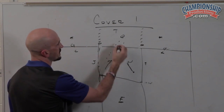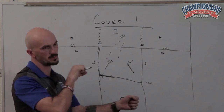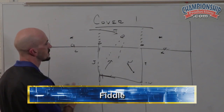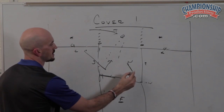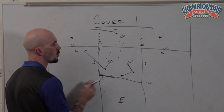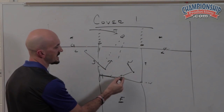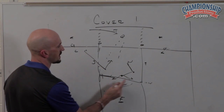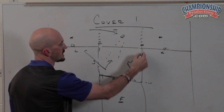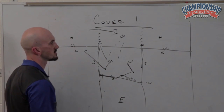These guys, as they rally, are performing what we call a fiddle with this guy. So if he runs here, he takes him, he goes middle. Now you only have one low hole defender, and he is working the same thing — looking at the quarterback's eyes and breaking on any route getting funneled to the middle of the field.